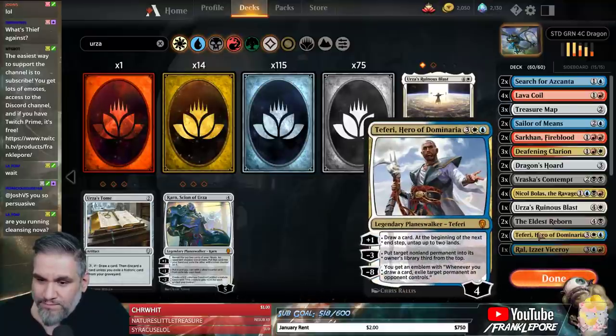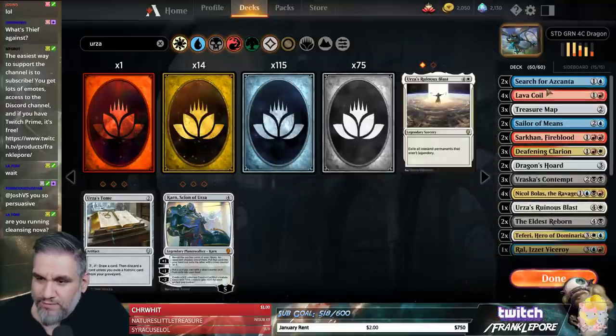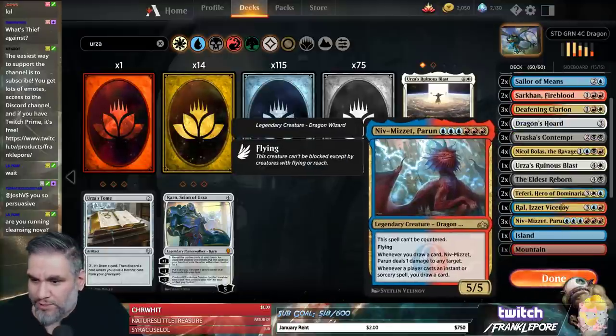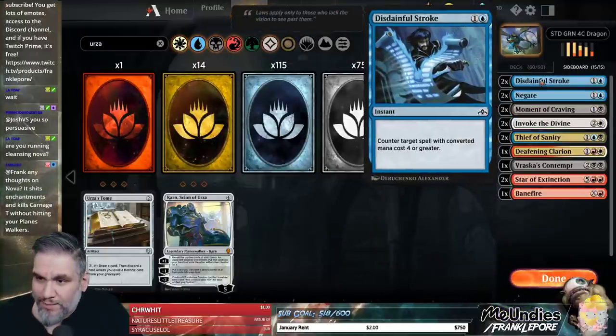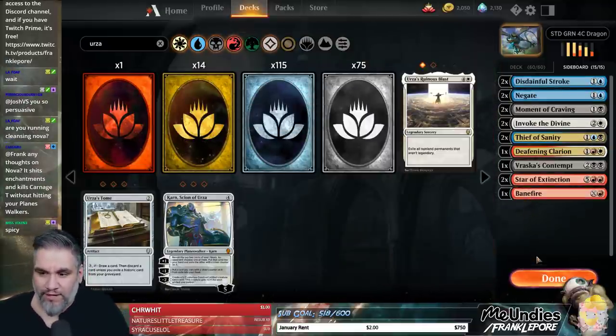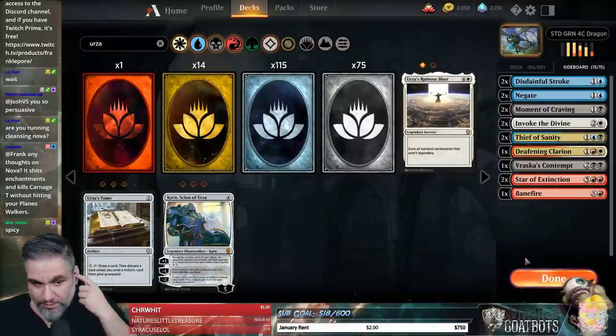We took out 1 Ral for 2 Teferi — some changes. That's pretty much the only changes we made in the main deck. The sideboard now has 2 Disdainful Strokes and 2 Negates because we were looking for something like that effect. I also have 1 Banefire because sometimes you can just kill them with a Banefire.